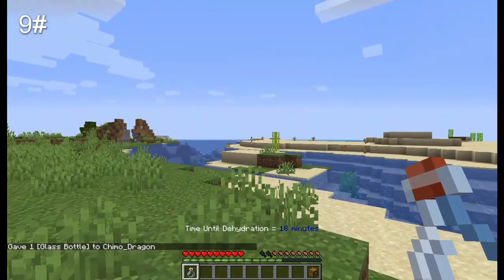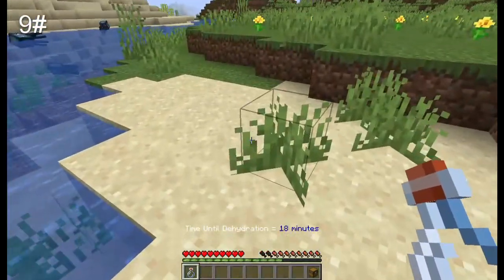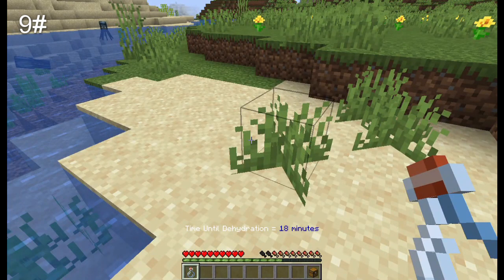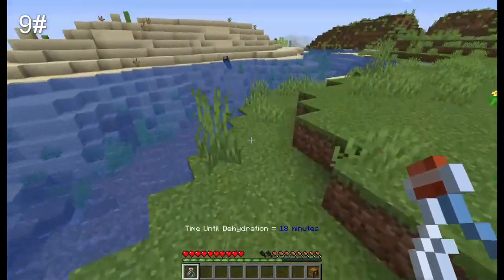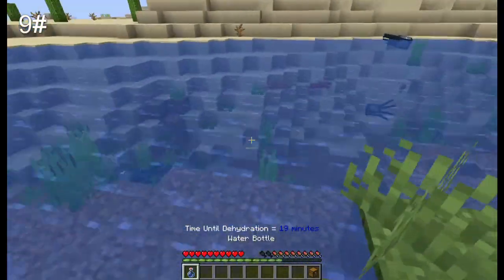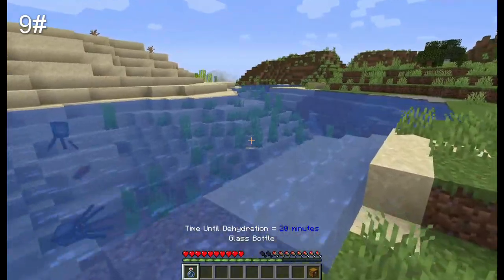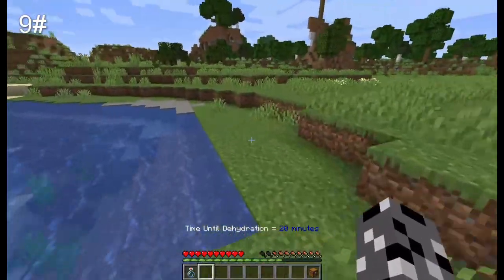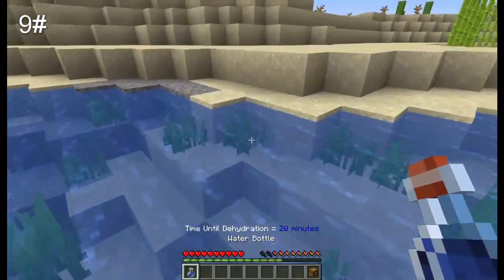The next feature is that you have a thirst bar. This will decrease every minute, maximum at 20. Here are the side effects: at the 14-minute mark you get Slowness 1, at 8 minutes you get Mining Fatigue 1, at 6 minutes you get Slowness 2 and Weakness 2, at 4 minutes you get Nausea 1 and Hunger 1, and at the 1-minute mark you start to die. To refill, just drink a water bottle or a potion and you'll refill by one. Hot biomes such as deserts, savannas, and the Nether decrease your thirst quicker.